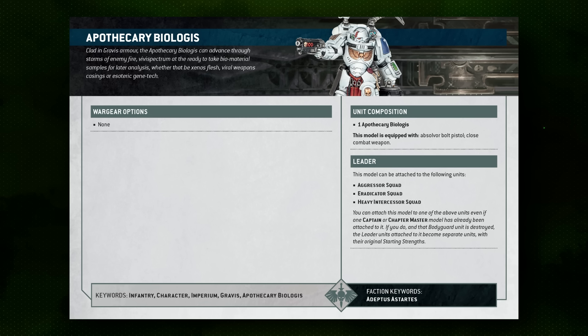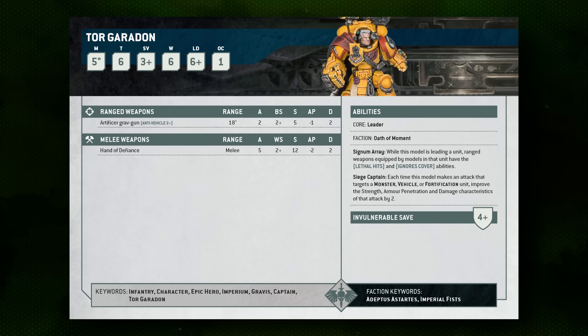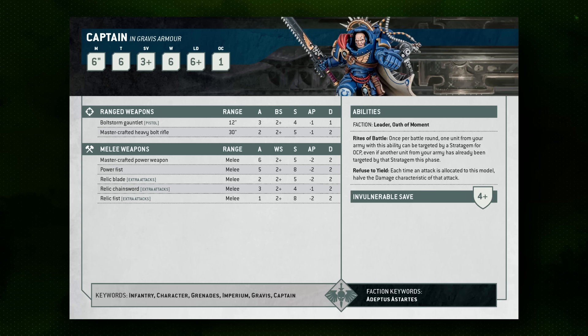This is already an insane amount of damage, and you can expand it with character attachments — we haven't even considered the Apothecary Biologus's own two-damage attack. Because the Apothecary Biologus has a unique leader mechanic like a Space Marine Lieutenant, he can be attached to a unit in addition to a Captain or Chapter Master. That Captain or Chapter Master must be able to attach into a Gravis unit. Probably the least exciting option is Torgerus, who is a beat stick and adds another Ignore Cover option but doesn't stack as well with the combo. A standard Gravis Captain is also exciting — he adds Rites of Battle so you can use Storm of Fire for free, brings three additional shots, and is a beat stick in melee.